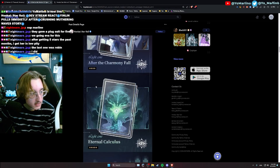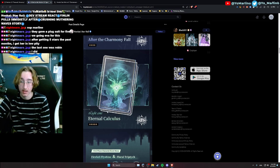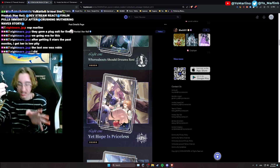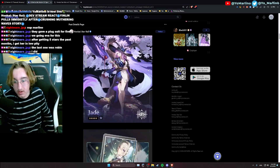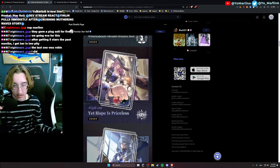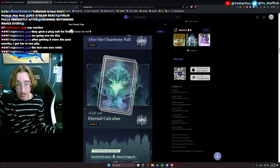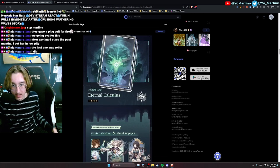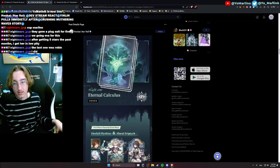We got a new Simulated Universe light cone, which is huge — it's an Erudition light cone. That's big news if you're pulling for Jade or any other Erudition character in the future. If you're pulling for Jade but ran out of pulls and can't get her light cone as well, have no fear — this light cone might help. These Simulated Universe light cones are usually pretty good, so save up your Herta Bonds.